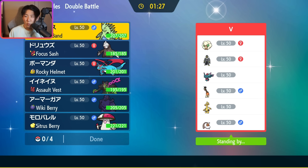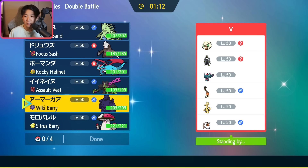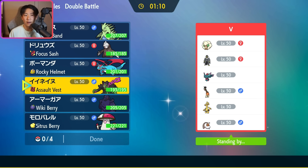Okay, we've got Whimsicott, Urshifu, Flutter, Frigibax, Golduck, and Landorus — so there's Tailwind and Trick Room on the opposing side. When I see Landorus Incarnate I immediately think about the Flying-types here in Salamence and Corviknight. Flying Tera Okidogi is actually one of the best responses to Landorus, so I'm thinking about leading that. Amoonguss is not the best pick into Golduck and Whimsicott since both are immune to Spore, and Landorus normally has Substitute as well, so I don't love that.